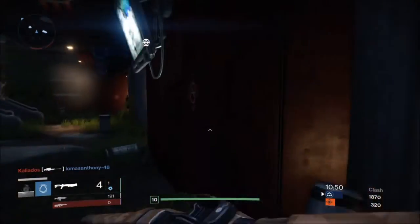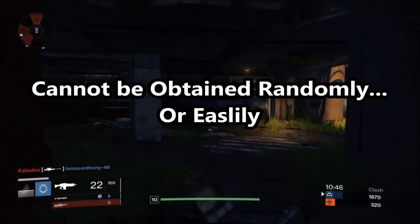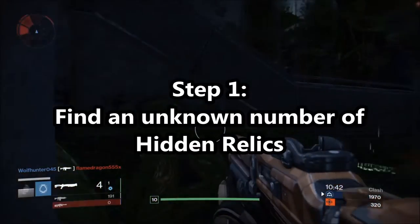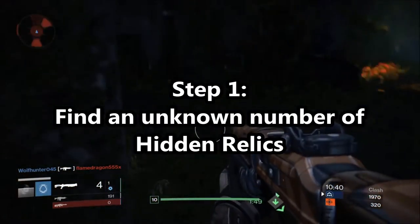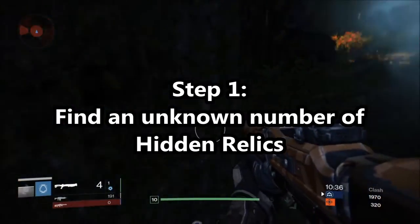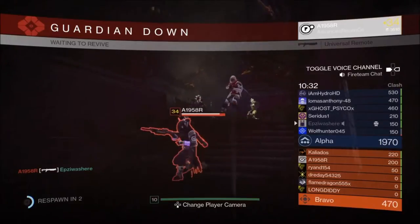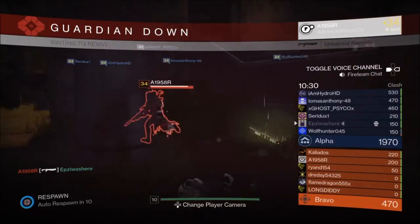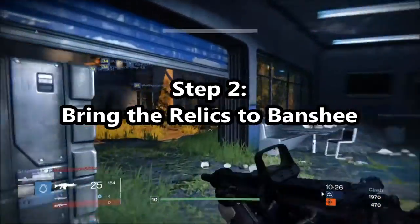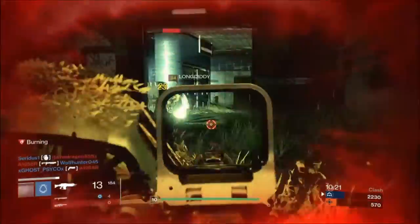Now, in order to acquire this weapon, you're going to have to do a number of things — it is not obtained randomly or easily. First, you'll have to hunt down a bunch of Golden Age relics scattered around the entire game. There's no confirmed number or exactly what they'll be, but it sounds like they're going to be throughout all content and not just the new areas. After you've collected all of those relics, bring them to Banshee-44, the gunsmith in the Tower. There, he will react to the relics — memories will come flooding back to him, and he'll send the Guardians on a proper quest. And that's as far as we know.